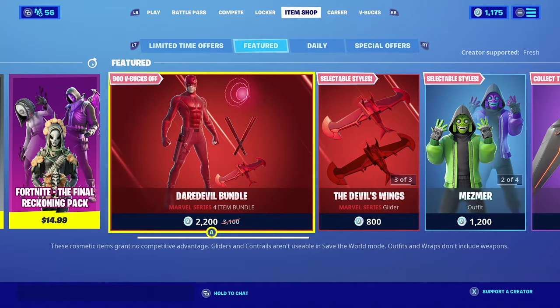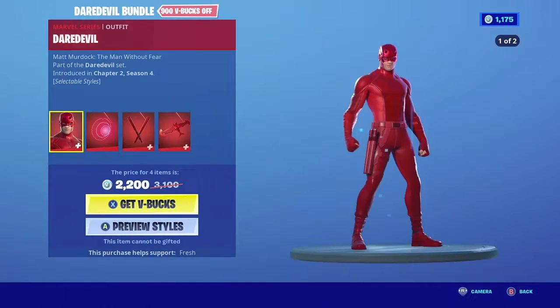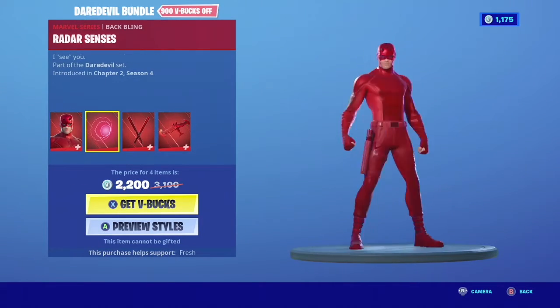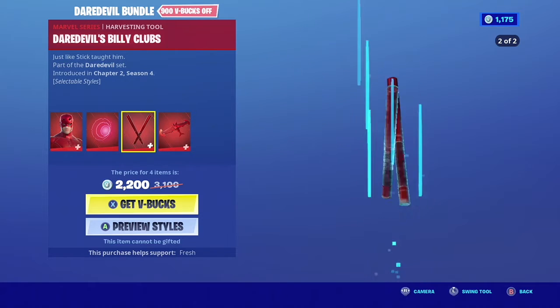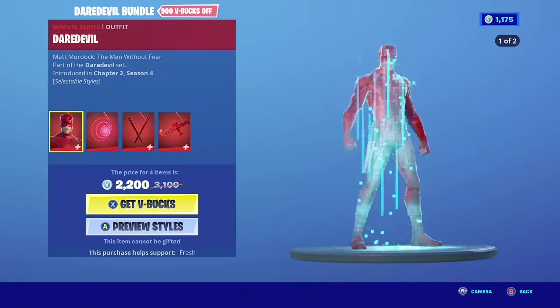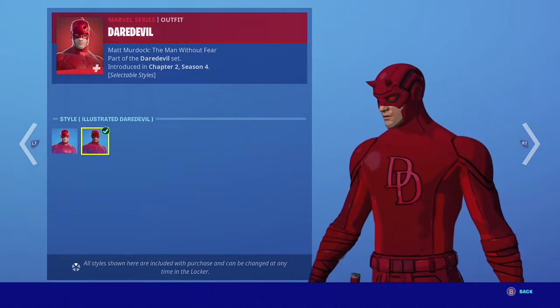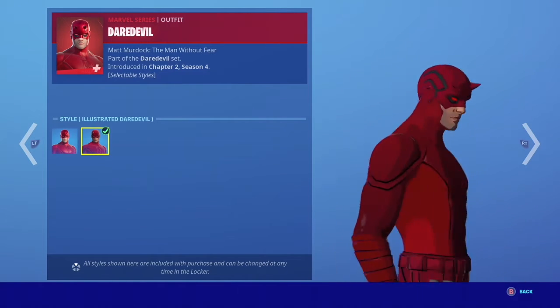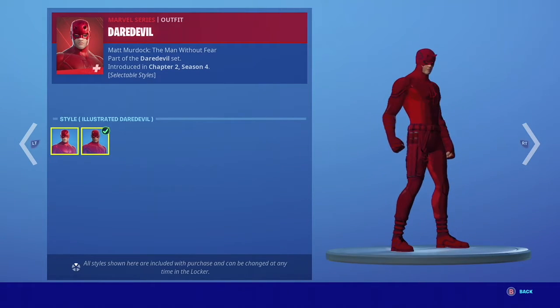Welcome to an item shop video. We have the Daredevil bundle — he's pretty cool and he comes with the Back Bling Raider and the Daredevil Billy Clubs. He also comes with the comic book style which looks pretty sweet. I did not receive the Daredevil skin because I didn't play in the cup due to school, but school is more important than a Fortnite skin.